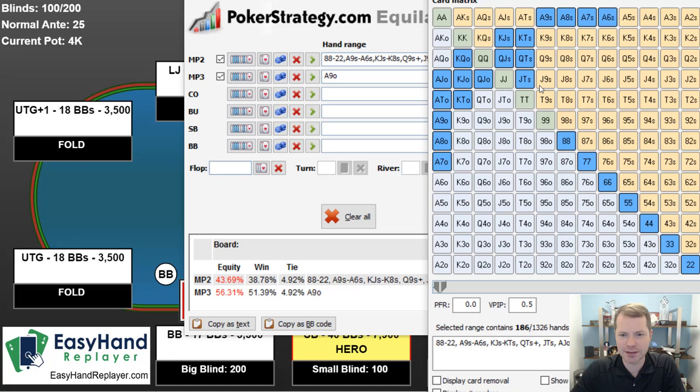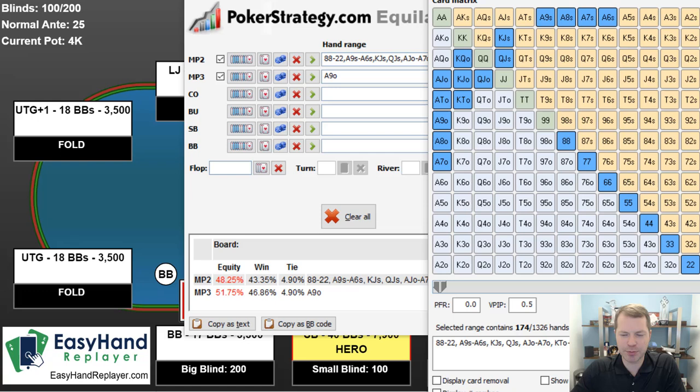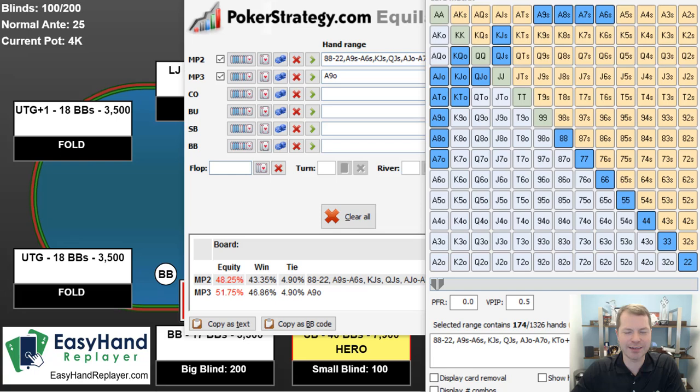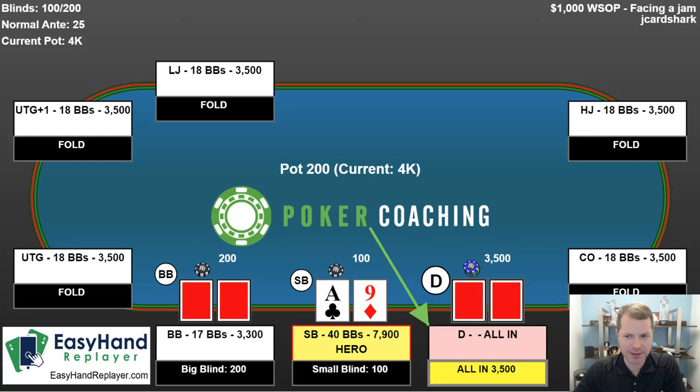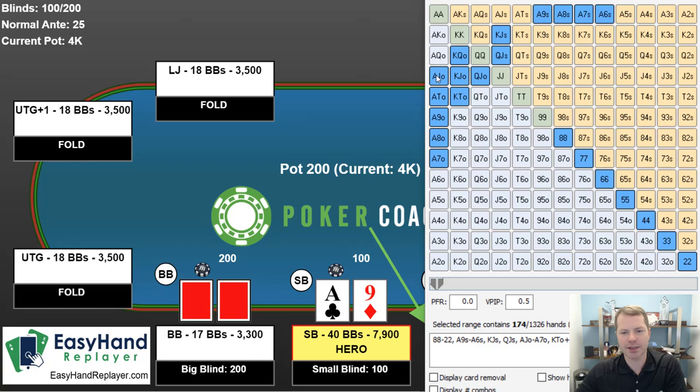Let's say our opponent doesn't shove the ace-x hands, so now they're just shoving something like this. As you see, still okay. Pretty much no matter how you configure this range, unless your opponent is using exactly a shove-fold strategy — which is a mistake, because you don't get to play hands on the cusp of playability and you lose a lot when shoving ace-x type hands — you need to call off with this ace-nine. Think about which hands ace-nine dominates and which hands dominate ace-nine. Notice we dominate most of the aces, we're flipping against the pairs, and we're ahead of these hands here. So we're ahead the majority of the time.